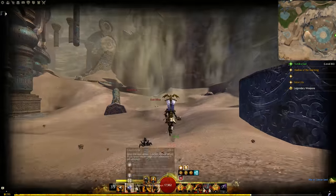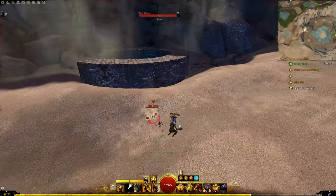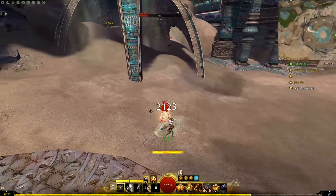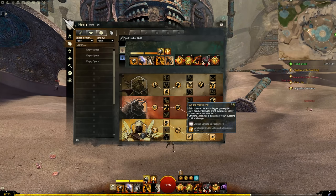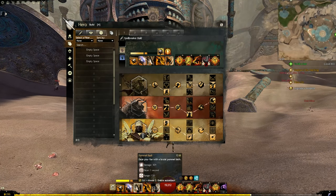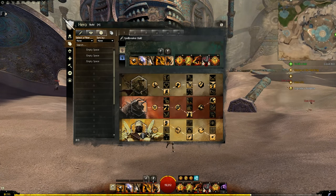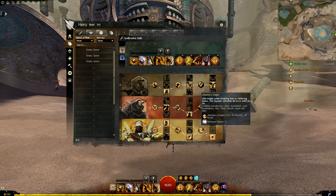You see all these green numbers constantly coming up — look at my health, it just will not go down. All I have to do is keep attacking. I have to impress upon you how heavily this build resustains. It has straight-up tankiness, and in any 1v1 PvE scenario your health is just going to be rocketing back up all the time. Pairing the really fast, meaty axe main hand with a dagger offhand is excellent for Sun and Moon Style.